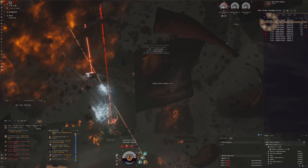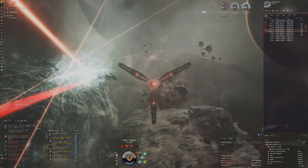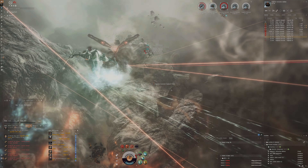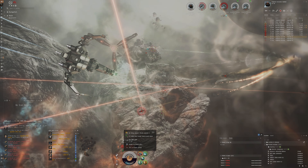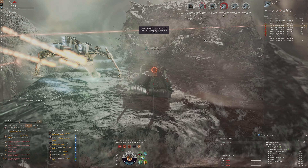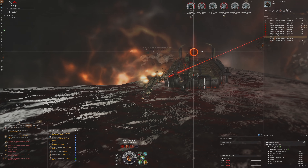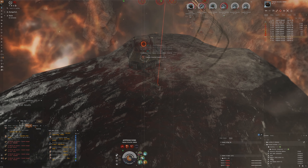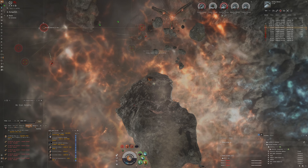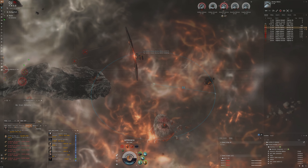We've got some loot but not too much. 50 million — not so much. We could get more if we went for the extraction nodes — they contain a ton of loot. We have a bit of time to spare so let's see if we have the range. There's quite a bit of ghosting going on — need to take out all those ghosters. It's counterintuitive: the closer we get, the easier it is to web which helps our tracking, but the closer we get the more effective their tracking disruptors are as well. They've also got a lot of remote reps — it's so hard to apply damage to anything here.